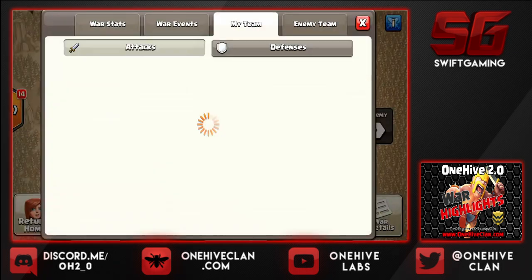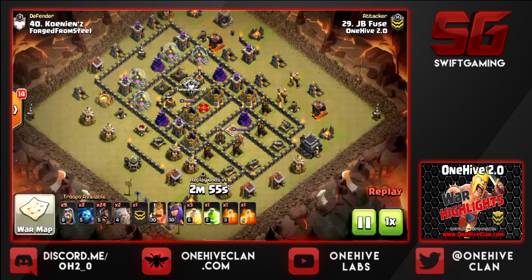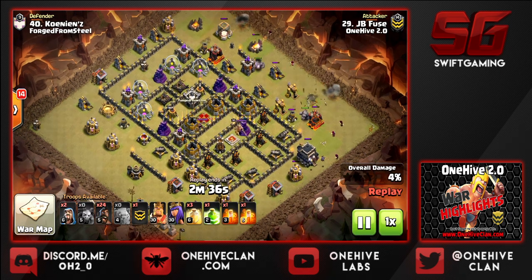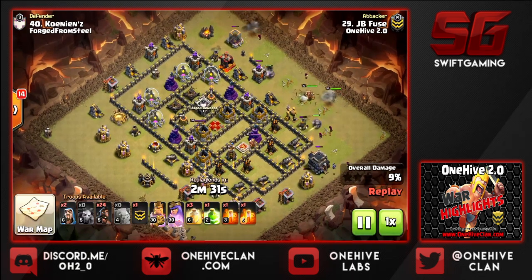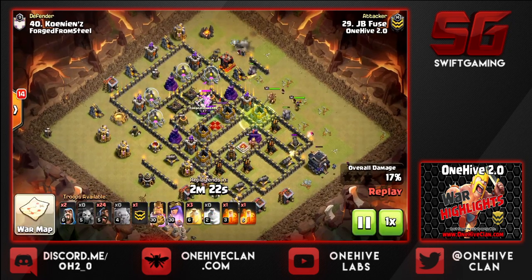Next I'm going to show another hit by JB — a nice six-pack by my buddy. As you can tell he really likes this shattered approach, using the same attack style for both hits. Also want to point out that when you're taking on a 9v9 you want to look at the base carefully — typically people will bring a jump.